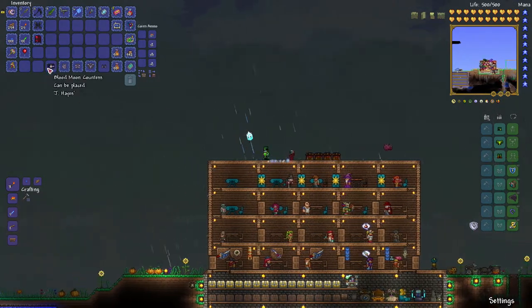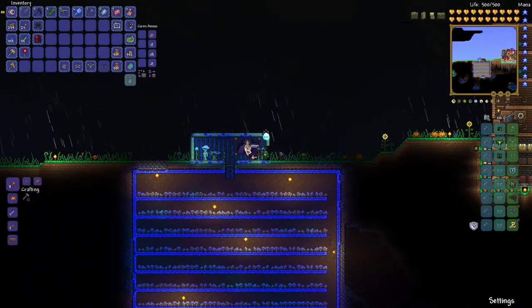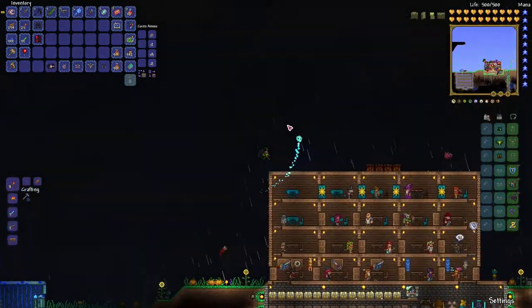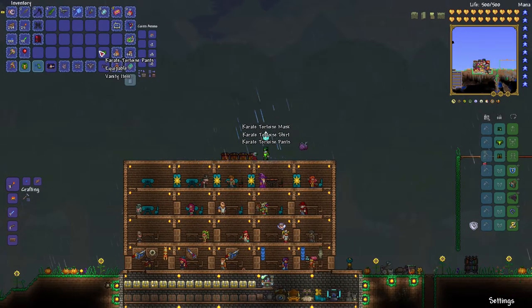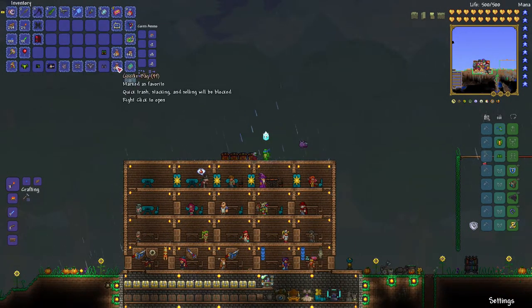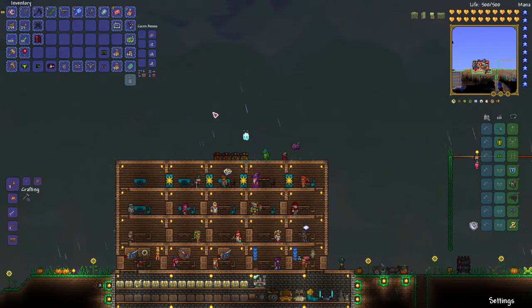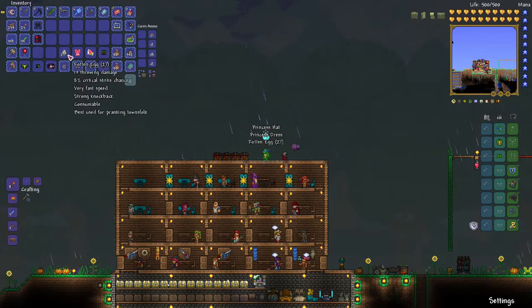Blood Moon Countess - neat. Kind of reminds me of the style of Castlevania - Symphony of the Night. I have Ninja Turtle! Do they have multiple colors of all the Ninja Turtles? That could be kind of cool. The princess one again. More Rotten Eggs.